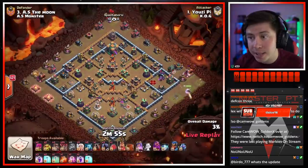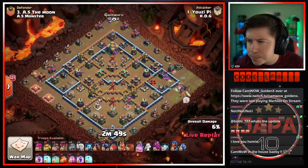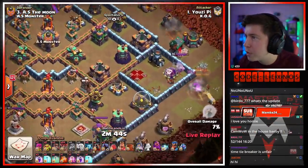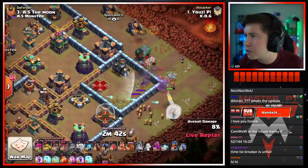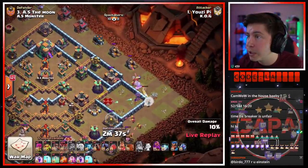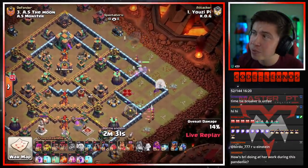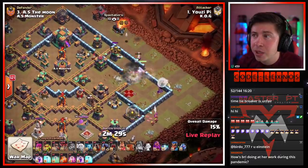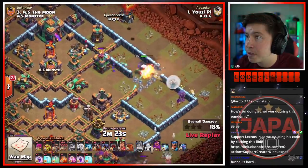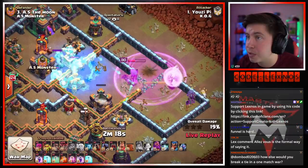Uzi Pi is in with the next attack for KO G, coming in with a little queen charge lalo. And the queen — oh that ability, uh-oh. We're gonna use a wizard to funnel — don't tell me she goes the wrong way. This is not good — queen already going the wrong way. We're gonna have to change the plan on the fly. Not only does this need to be a triple, but it needs to be a fast triple for them to have a chance to win this match. Queen stepping up — we don't have her ability, need to drop a rage soon.